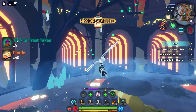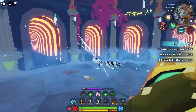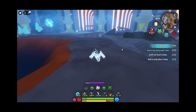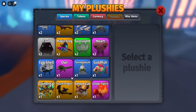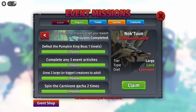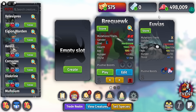We got the owl plushie and 40 candy. What is the owl plushie? It increases night vision to max. There we go! We can now claim this creature. The missions aren't that hard and this creature is honestly pretty good. Let's go ahead and test this creature out.